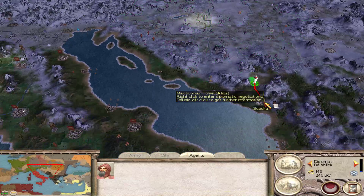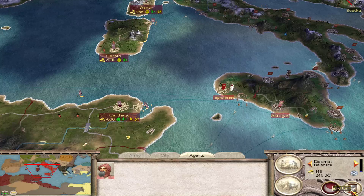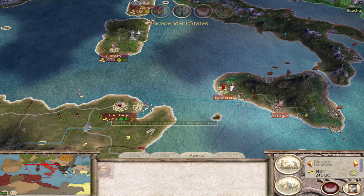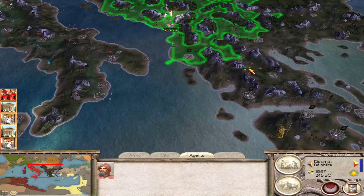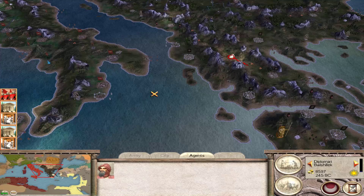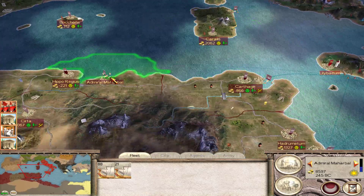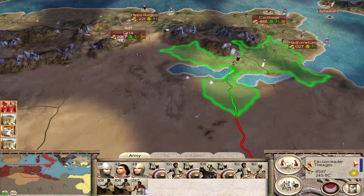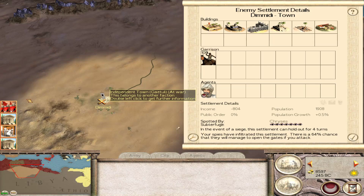Let's head over here and end the turn. Well, it's a shame that we've lost Sicily. We did put up quite a good fight — we fought a lot of battles, we just didn't fight well enough. So we've got fleets here, here, here, and here. Judging by the border, that is Numidian territory, and that's rebel territory.